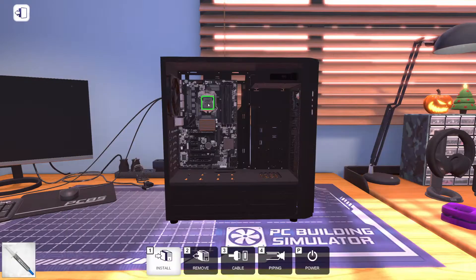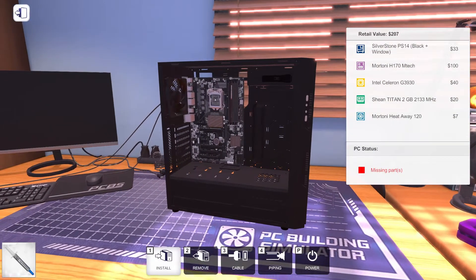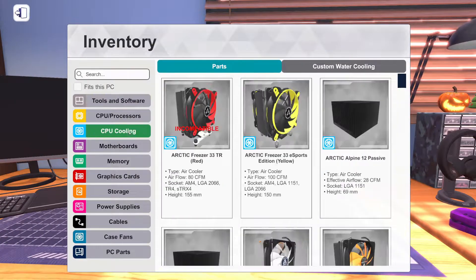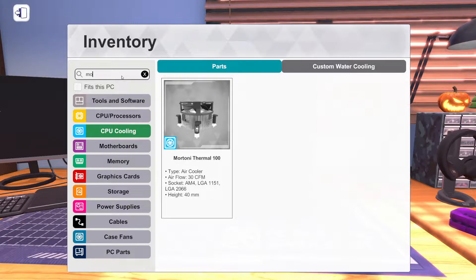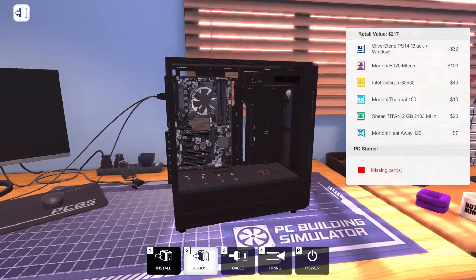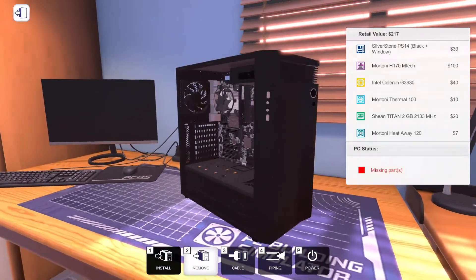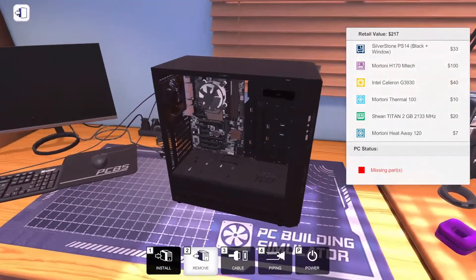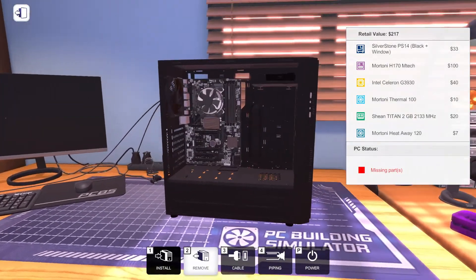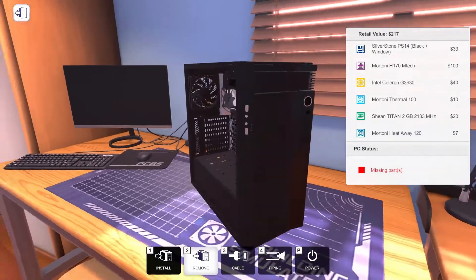Let's grab thermal paste and get that on our dinky little Celeron processor. And we need a cooler — there are some really cheap coolers in this game, but we're going to go with the absolute cheapest, which is the Mortoni Thermal 100 at ten bucks. It probably doesn't cool anything more than this Celeron. If you want to know the truth, if you put anything more powerful than that in here — it's like an Intel box cooler — you just don't want it.